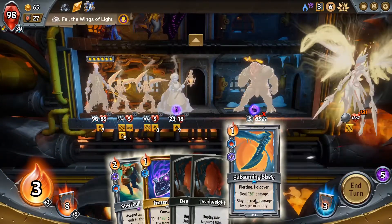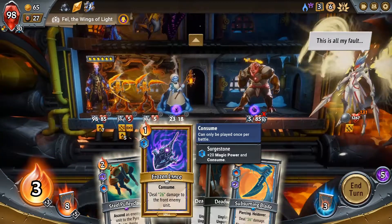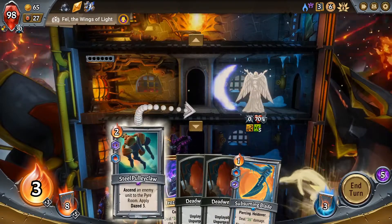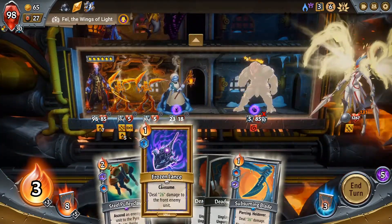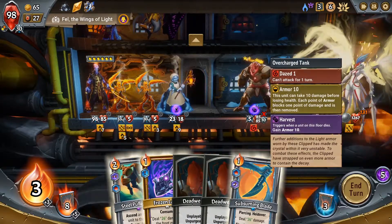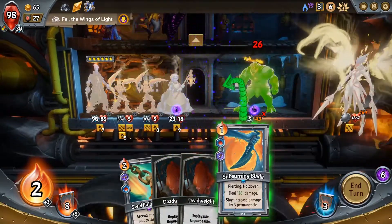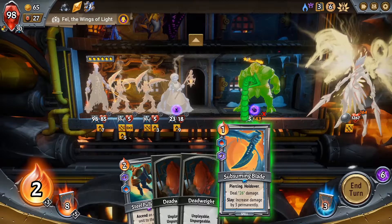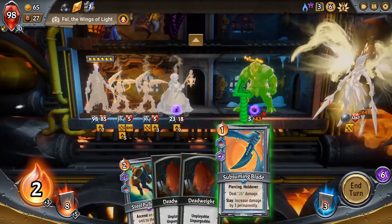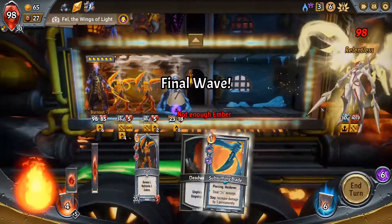If we could get you down to 26 damage, that'd be ideal, but we're not going to be able to do that. We could do some fun stuff, like ascend you. We could do 26, 26 — which would put you at not enough. We'll consume and then do it again. I just want to Pulley Claw you. I want this in my hand next turn instead. We'll just end — that's fine, we're gonna kill him anyway. And there's the relentless — there it is. Giraffe, get in there, you got this.